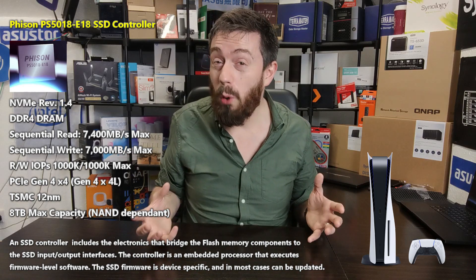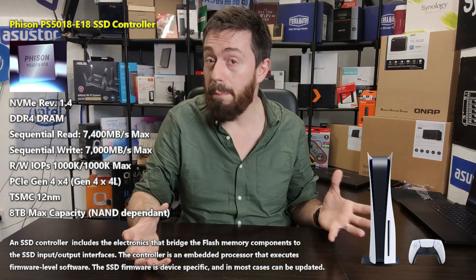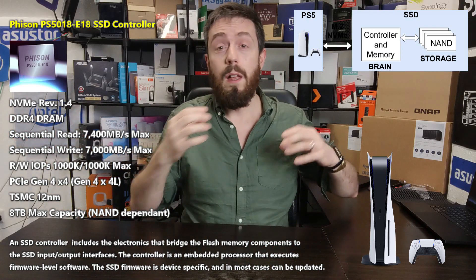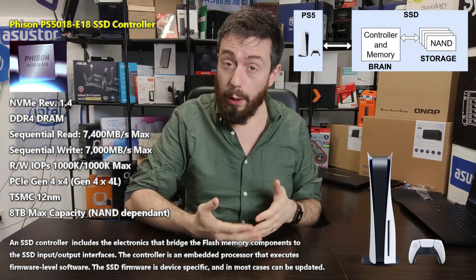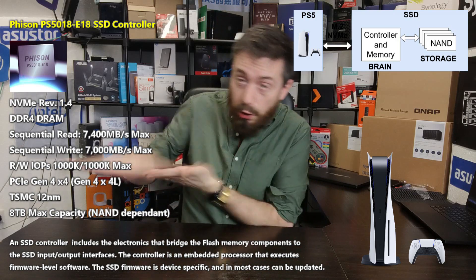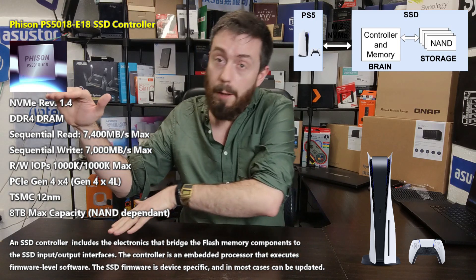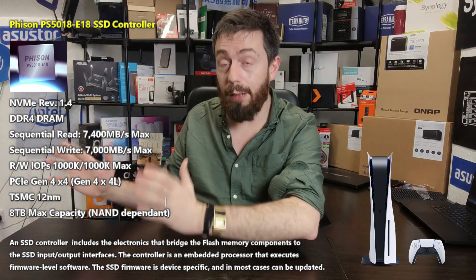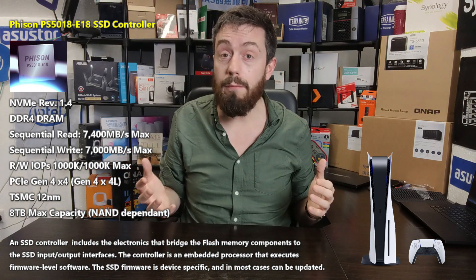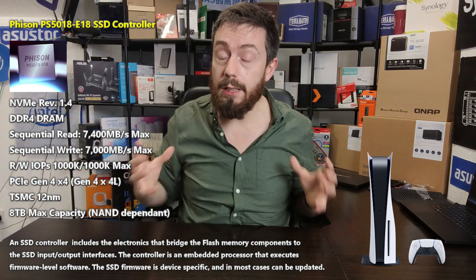The E18 will have capacities going up to about 4 TB, starting at around 500 GB. What's important is this controller — much like the CPU in a computer — is where the magic happens. The NAND chips on the board are where storage capacity lives, but the controller is what drives performance. The controller, in conjunction with DRAM inside, is where data is throughput to the NVMe connection via PCIe Gen 4 x4, which allows up to 8,000 megabytes per second throughput.